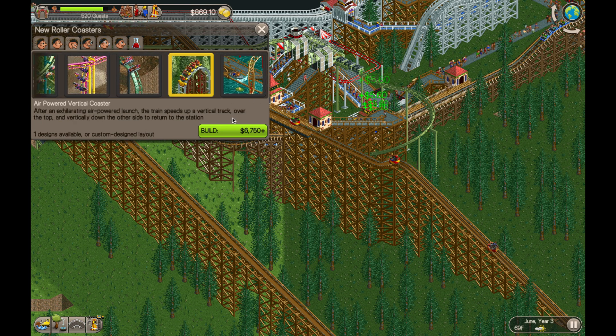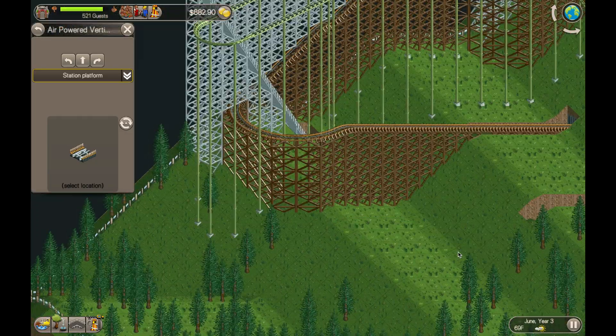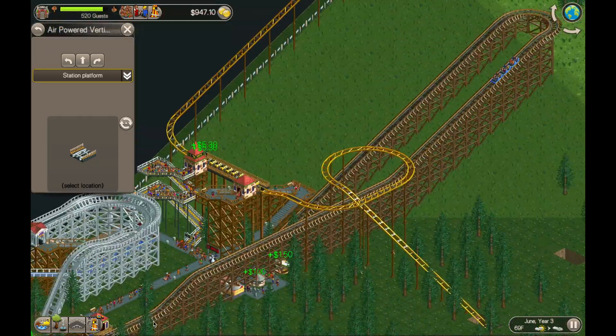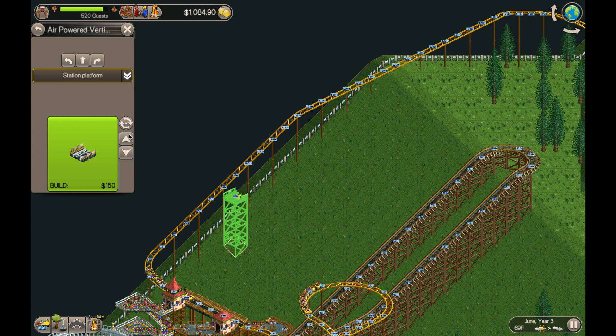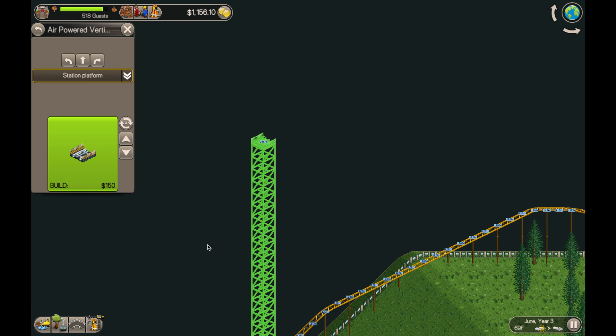Today we are going to do an air-powered vertical coaster. Somebody in the comments on the last video mentioned they would like to see the inverted impulse coaster. We haven't researched that one yet, so I turned on the research for roller coasters to Max so that we can get more roller coasters going.